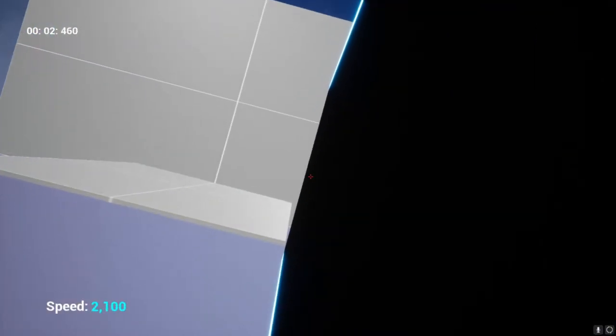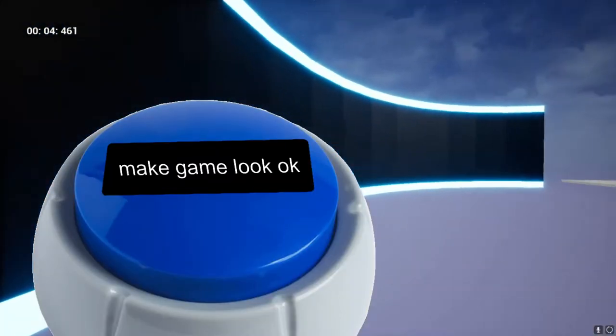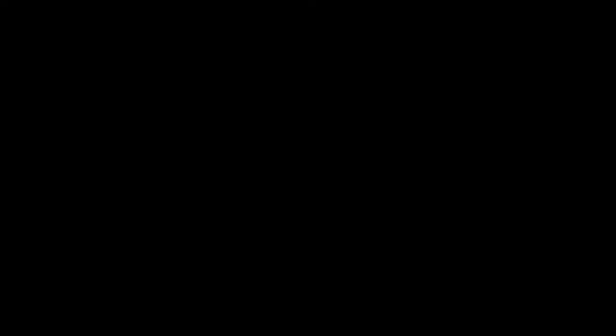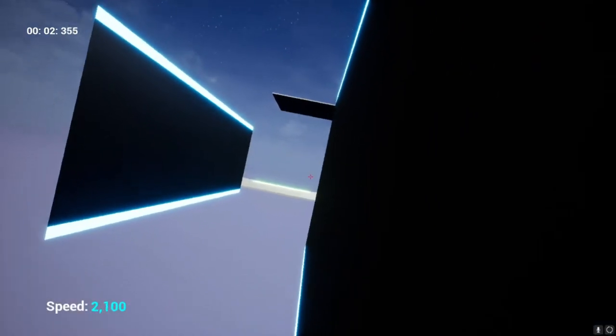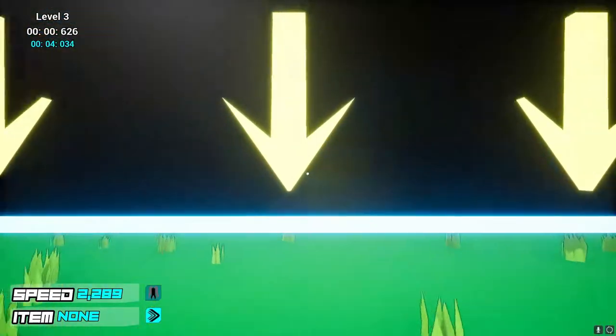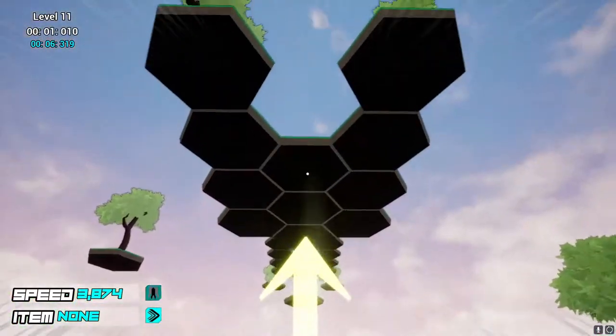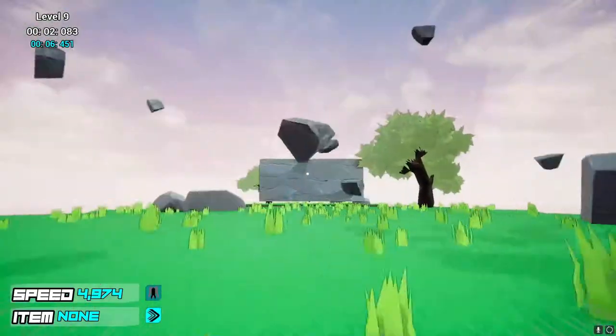After that, I decided to tackle the game's art style. With a little blood, sweat, tears, and more blood, I finalized the art style for Turbot. From there, I continued making levels and adding features like jump pads, curved walls to run on, and destructible walls you can punch through.